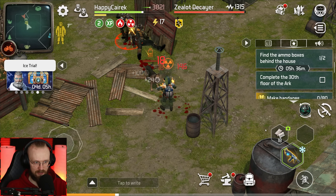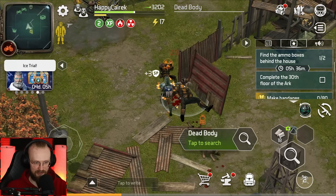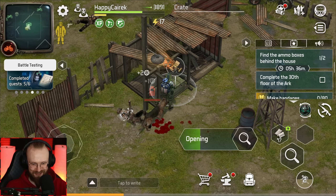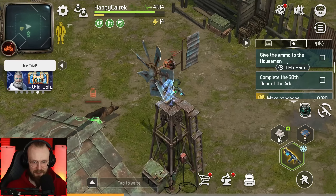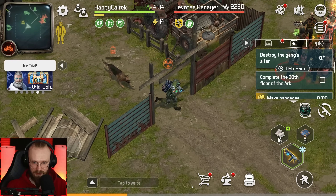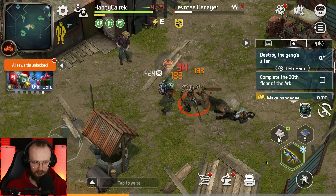Let's deal with more of those zealot decayers — goodbye and goodbye. We've gotten a decent amount of those new year points. These are definitely called new year points. Let's loot the last box. Let's heal up and take the rest of the loot, then bring that stuff to the guy. Give the ammo to the houseman. We've gotten some sort of box that went to storage. Destroy the gang's altar — it's over here. Let's deal with all of them. It looks like we do get 24 points from these guys.